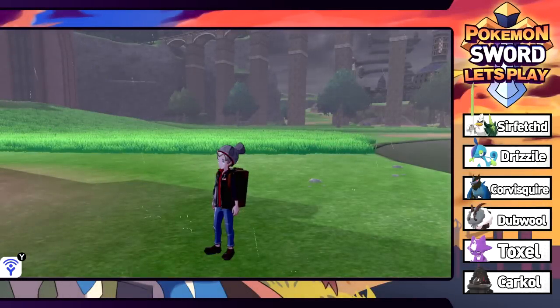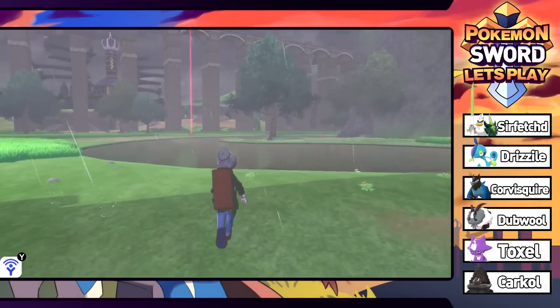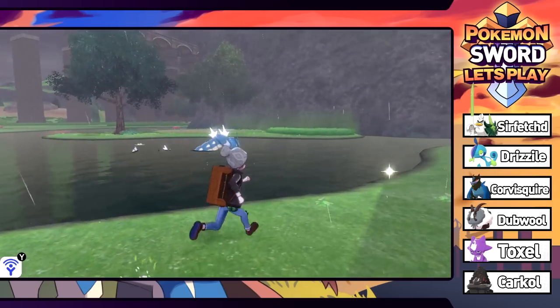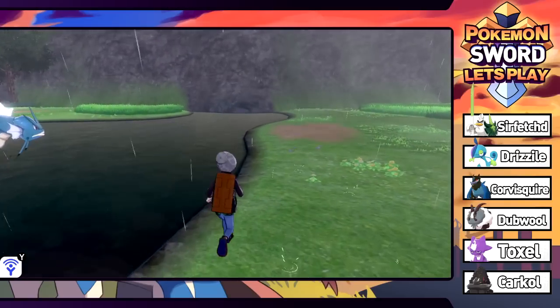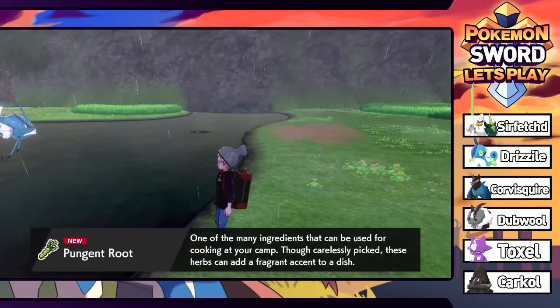Welcome back to Pokemon Sword. We are currently in the wild area and we're gonna do a little bit of exploring until we get to that big spooky looking building over there. There's a Gyarados in the water, and also a hidden item right here - pungent roots, one of the many ingredients that can be used for cooking at your camp.